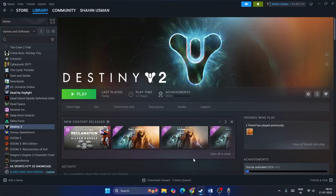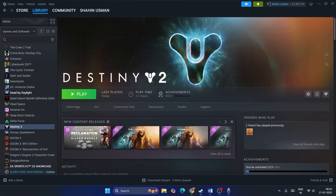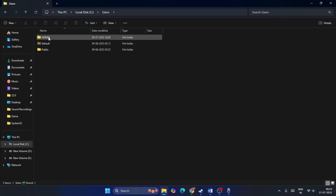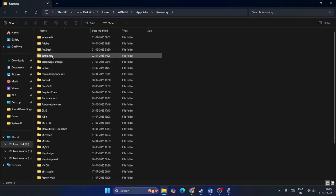The next step is to rename or delete the config folder. You'll lose your in-game settings, but it works for many users. Go to File Explorer, This PC, Local Disc C, Users, Admin, AppData, Roaming. You'll find a folder named Bungie. If you don't see it yet, launch the game first so it gets created.